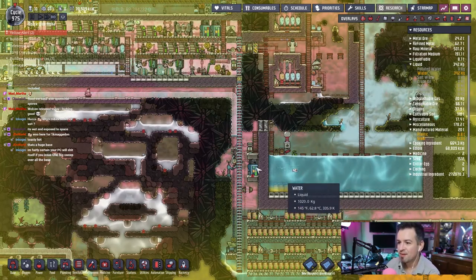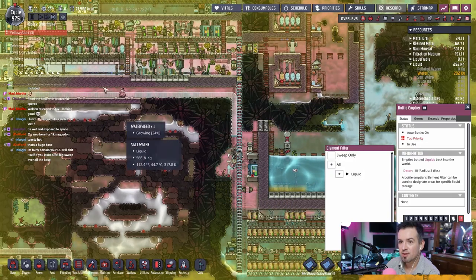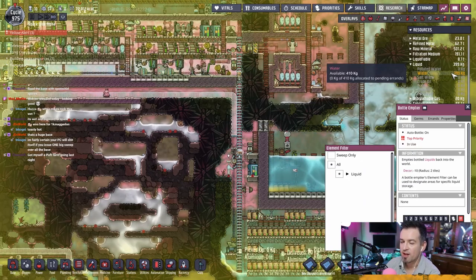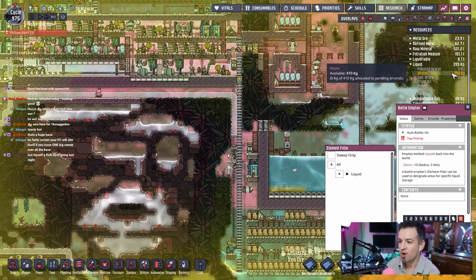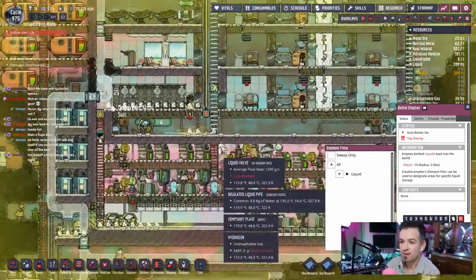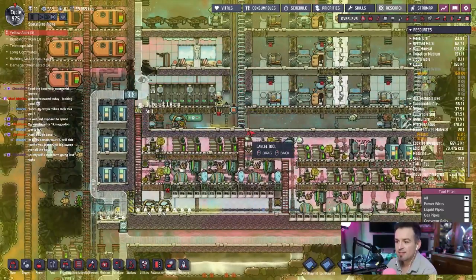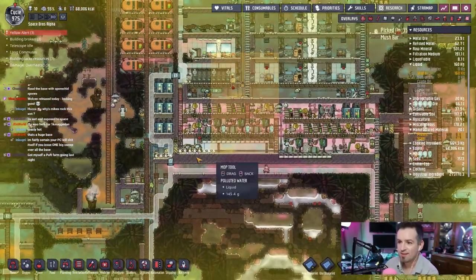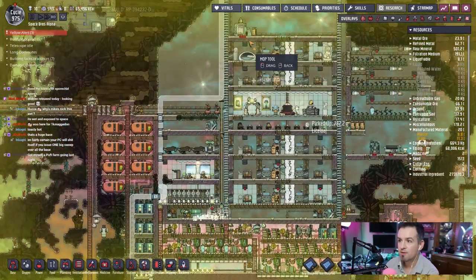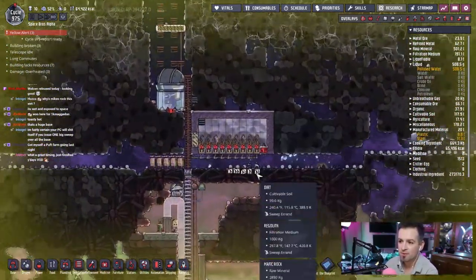Let's get that last bit of water cleared out. We want that to be zero because wherever this water is it's more than likely warmer than the water we're trying to move. This is a critical part of the whole plan. They still haven't picked up this stuff, so I need to clean that up too. All this liquid needs to be mopped up — mop everything. No liquid lying around, because if someone drops hot water in there it ruins the whole thing.